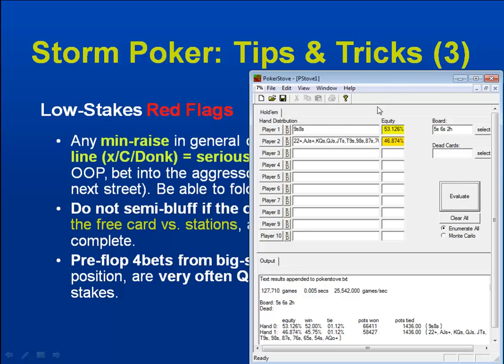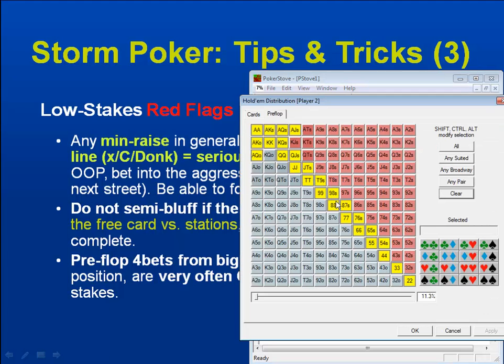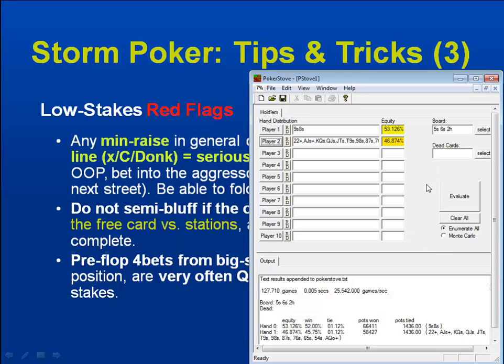I would recommend playing with this a bit, but in general: over pairs versus under pairs is an 80-20 split equity-wise. Any one over card versus a middle pair is going to give you at least 30% to the river. Over cards versus under cards is very often a 60-40 split. Of course, you're playing against full ranges, which we covered in the first video and also here.